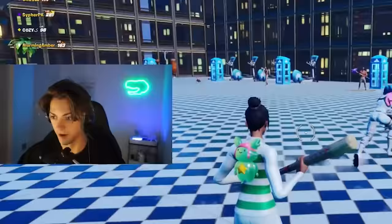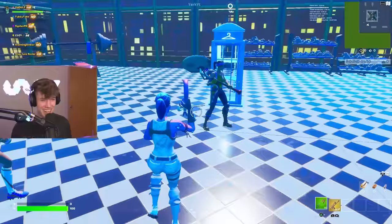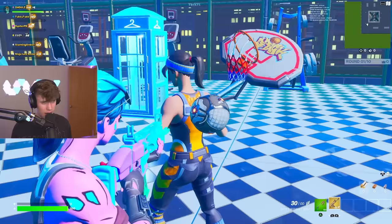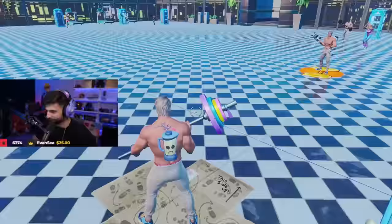Next up we got this girl with the basketball hoop pickaxe — and she's doing the slam dunk. The emote matches perfectly with the pickaxe and you've even got a custom basketball back bling. I don't even know what back bling that is but it looks just like a basketball, so I really like that. Next up we got another soccer player — you got a baseball bat pickaxe and the soccer ball.